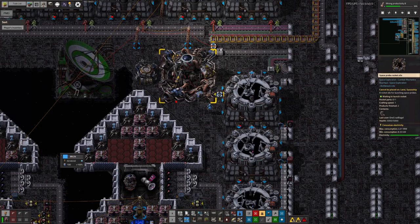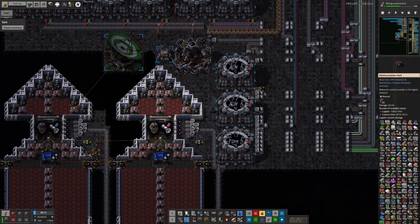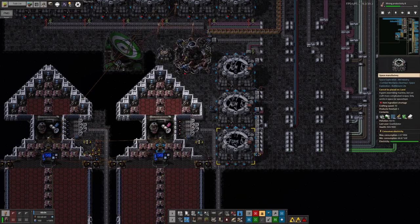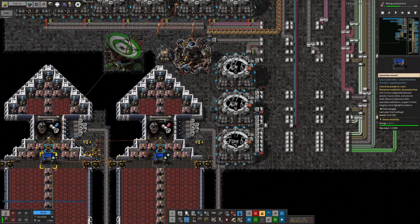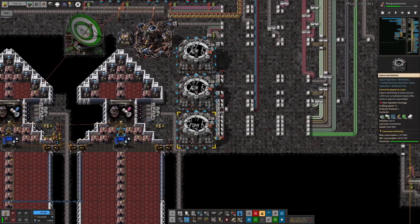We've now got the probe rockets available and that's how we've been able to start using them for the satellite launches. These are now being picked up by logistics robots and brought from the red chests into the blue chests. We've got up to 10 space probe rockets, which is what we're trying to reach before launching the spaceship, but we've only got five of the asteroid belt probes. We don't want to launch until it's got the full 10 of both, and then I'll need to fly it manually the first time before the system can run automatically.